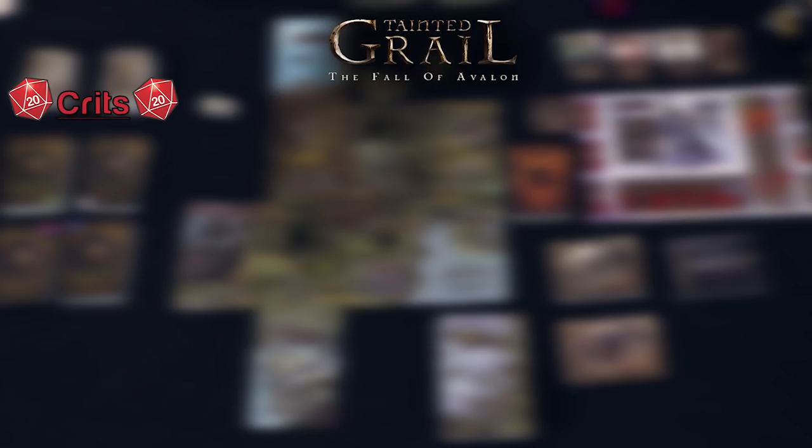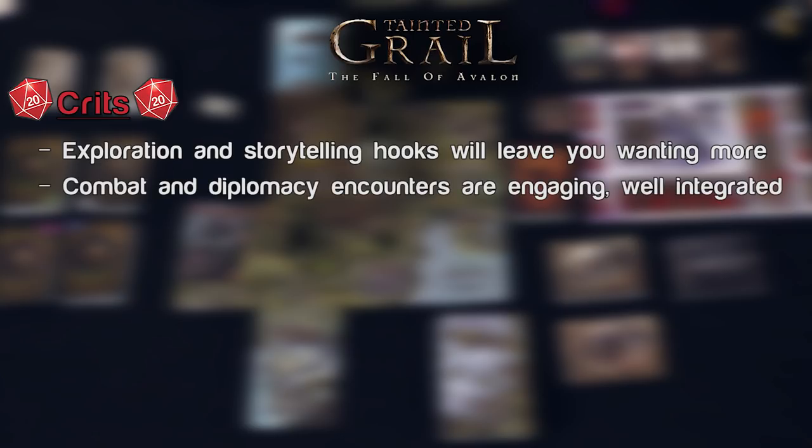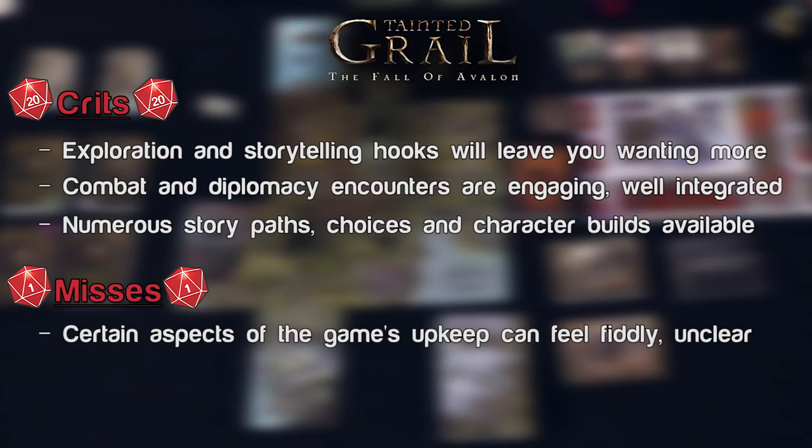Crits and misses for Tainted Grail: The Fall of Avalon. Starting with crits: the sense of exploration, discovery, and storytelling throughout the game is masterfully done as you unearth new corners of the map and find new places, people, and encounters in the book every time you play. The King Arthur lore is a classic story, but this adds a lot of story hooks and twists that make it a familiar but fresh experience. The card system for combat and diplomacy is fun and engaging — it feels like a little puzzle unto itself but doesn't distract from the rest of the game. As a campaign game, there is a beginning and end, but plenty of replay value because there are so many directions the story can go depending on your choices, plus different character building options.